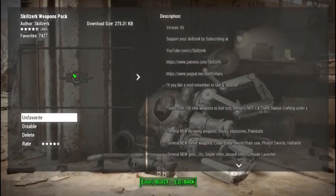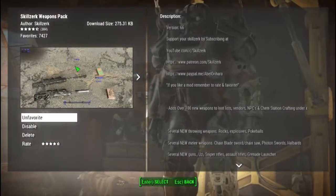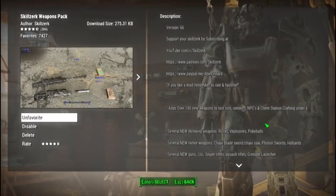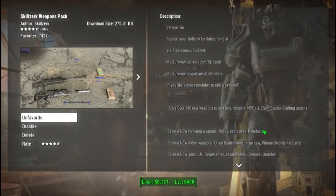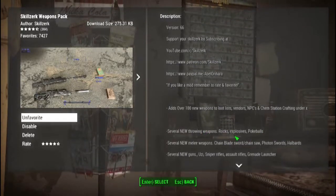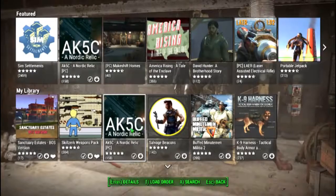The next mod I have is Skillrex's Skillzerks weapon pack. This adds over 100 new kinds of weapons and loot and stuff, and it's an amazing mod. I usually like the sniper rifles and the assault rifles, and the occasional rocks. I haven't tried out the Pokeballs, but I hope to try them in this playthrough.